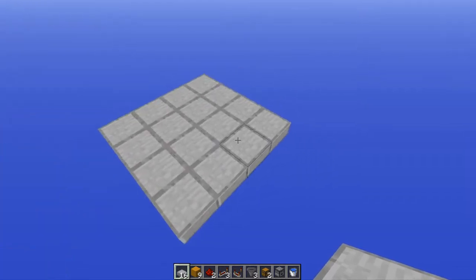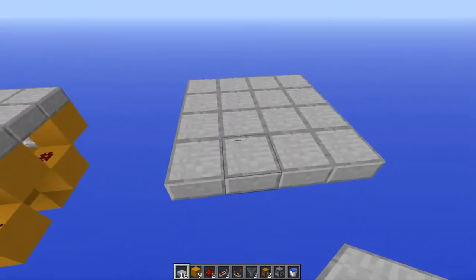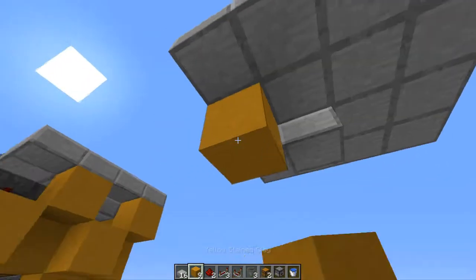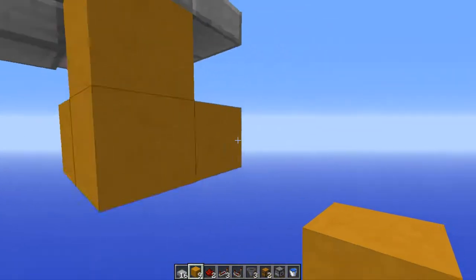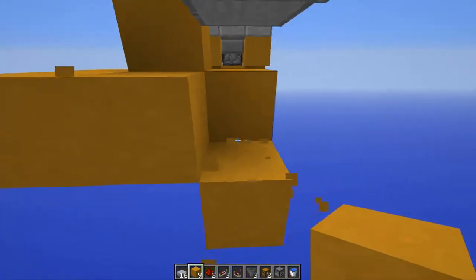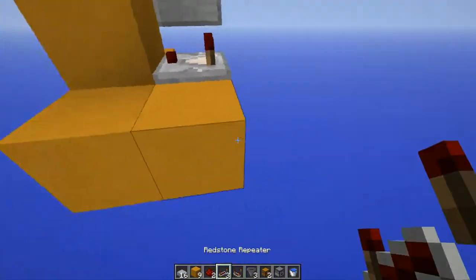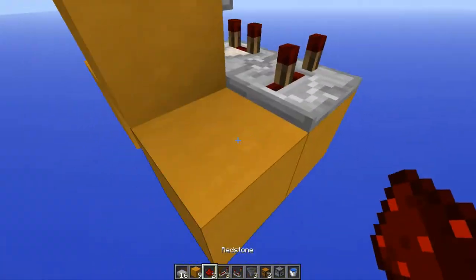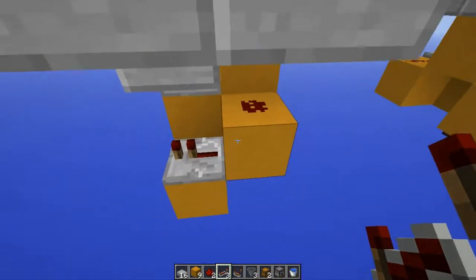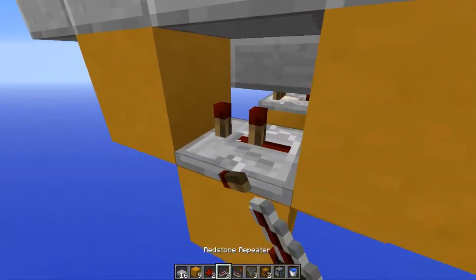Alright guys, let's move on to the tutorial. Just like Mumbo Jumbo did, to save some time I'm just going to show you how to do the left side of this. We're going to start by putting a half slab there, some blocks here, and a block there, there, and there. We need a comparator here, a repeater here set to 3 ticks delay, redstone here and here. A repeater here with no delay, then a block there, there, and there. And a repeater here with 1 tick delay.